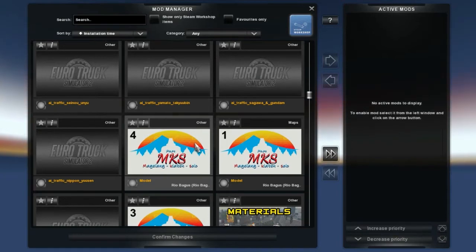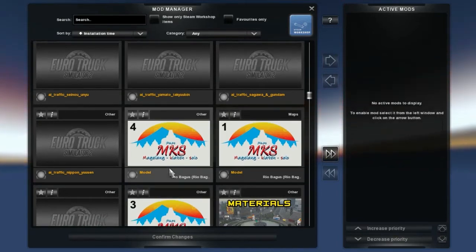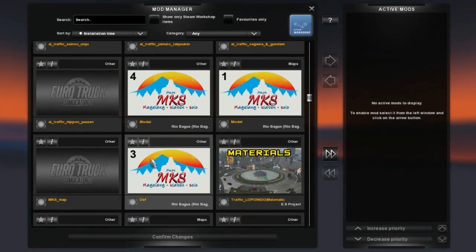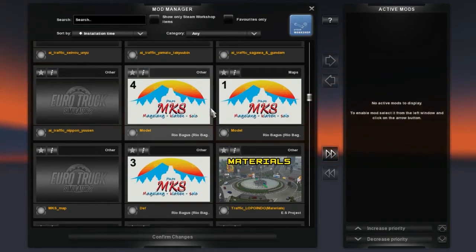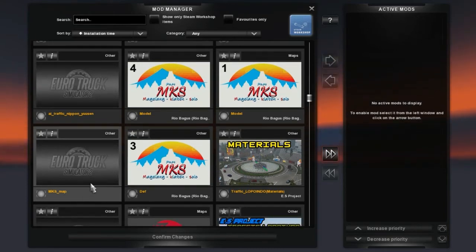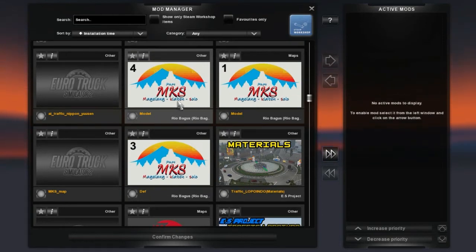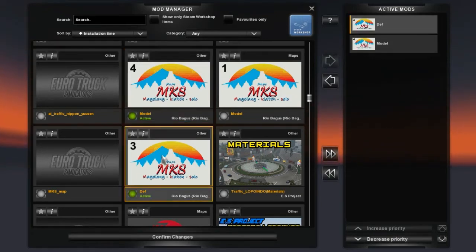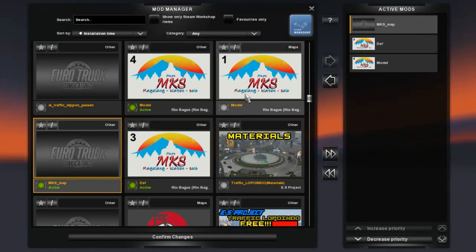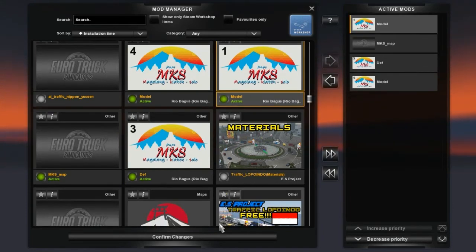Untuk map MKS ini sudah dikasih nomor oleh autornya yaitu Rio Bagus, jadi mudah sekali. Urutannya 1, 2, 3, 4. Angka 2 adalah mod MKS map ini. Kita klik nomor 4 biar di bawah, lalu nomor 3, nomor 2 yaitu MKS map, dan nomor 1. Terus confirm change.